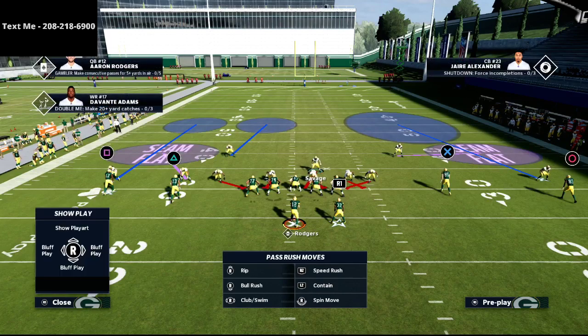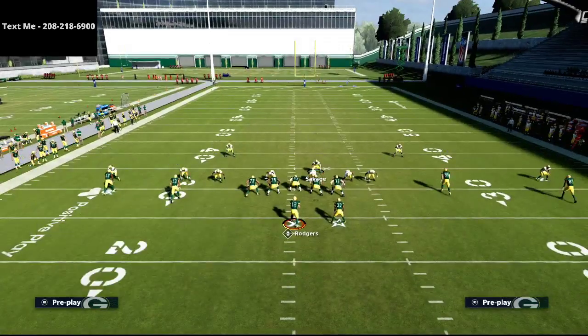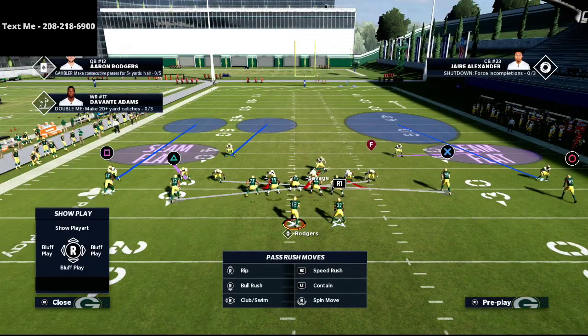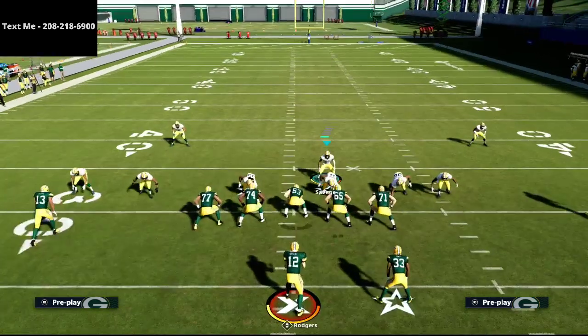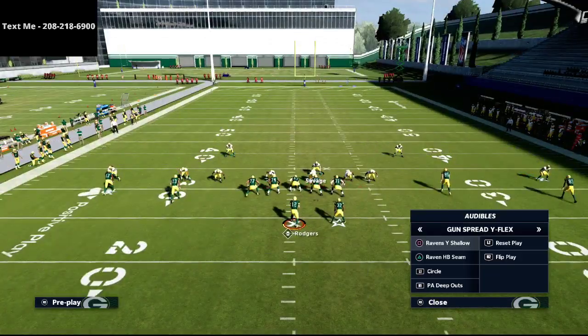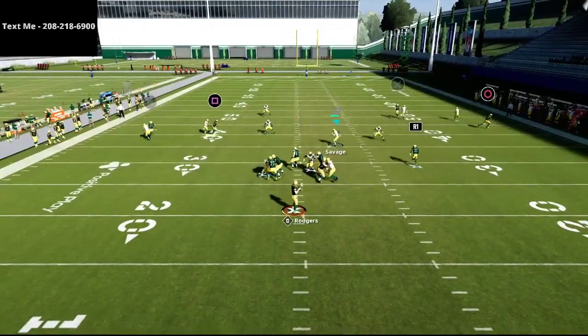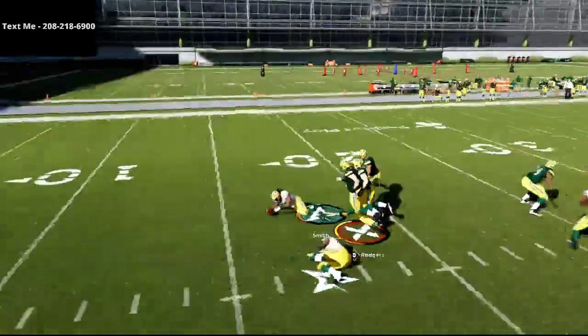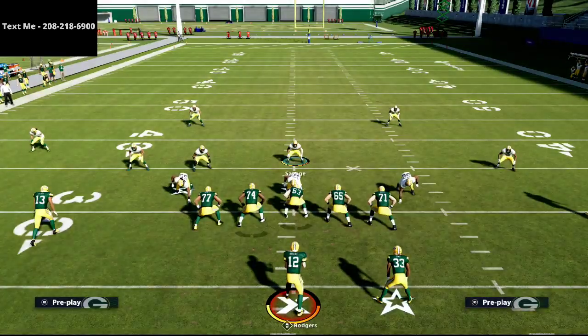From that point you can do whatever you want — for example, you could cross-man the inside guys if you're worried about post routes. But what I like most is hook curls; I think they're super underrated. You don't even have to have a three-rec on the field. Watch these hook curls — see how they play really nicely over the middle. Hook curls are better than vert hooks if you want to stop slants and things like that.